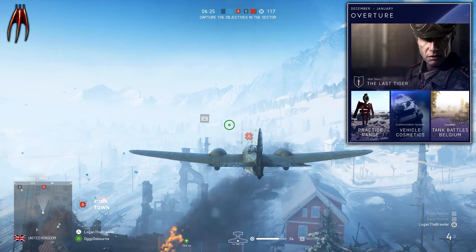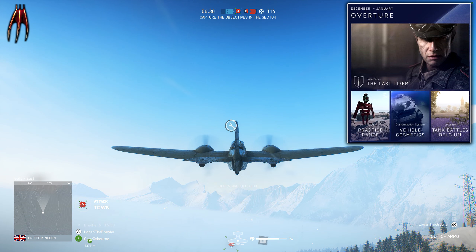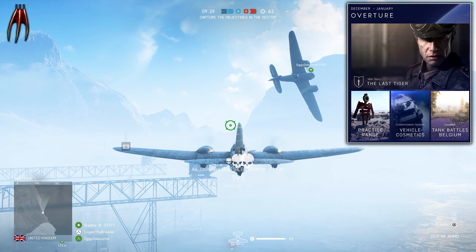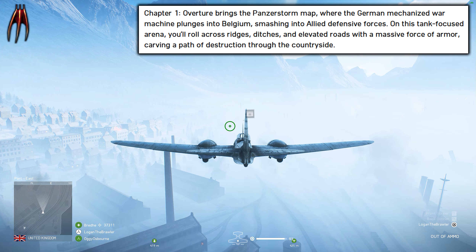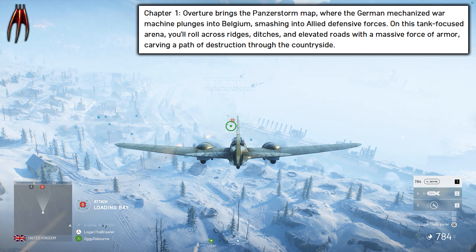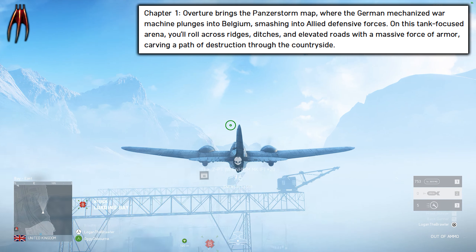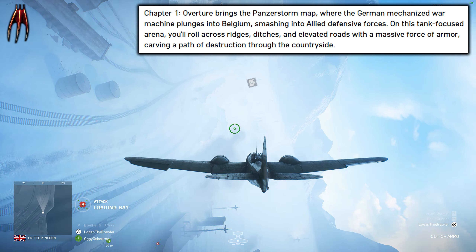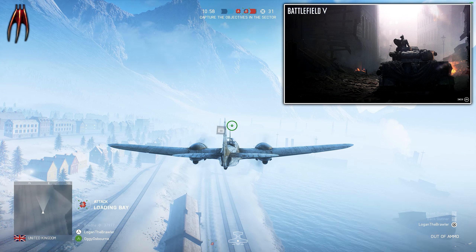Then we have vehicle cosmetics. If you didn't know, the cosmetics for vehicles will be post launch, but the cosmetics for your soldiers will be at launch, so don't worry about that. We are also getting a new location — tank battles in Belgium. DICE says: Overture brings the PanzerStorm map where the German mechanized war machine plugs into Belgium, smashing into allied defense forces. On this tank-focused arena, you roll across ridges, ditches, and elevated roads with a massive force of armor carving a path of destruction through the countryside.